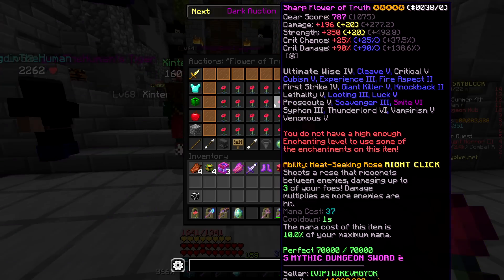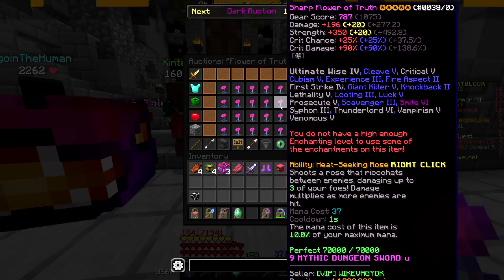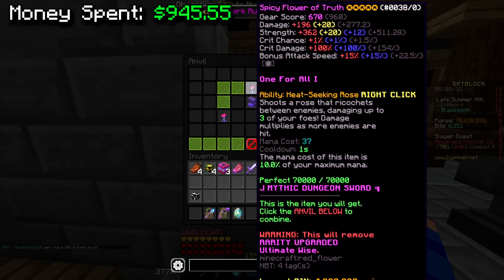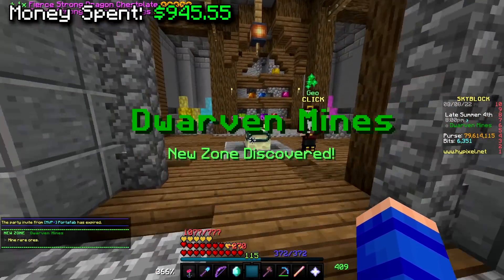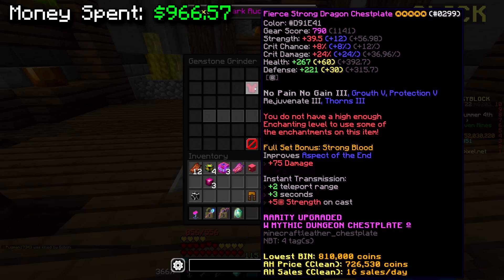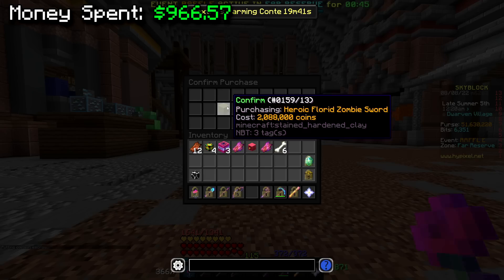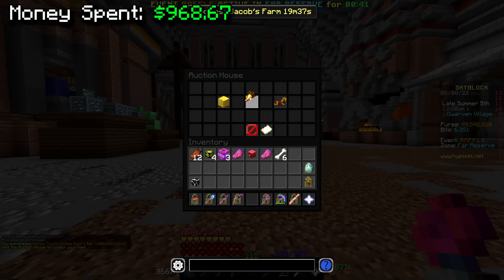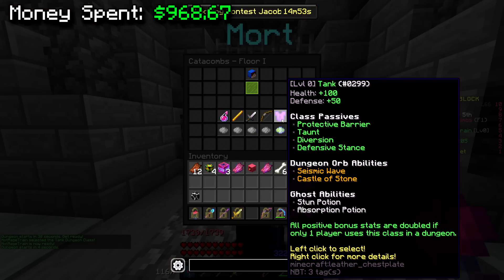Before moving on to floor one though, I wanted to make some upgrades to my gear. The first thing I did was purchase a new flower of truth since the one I was currently using wasn't five-starred. Then at the suggestion of my chat, I went to the dwarven mines and applied perfect jaspers to all of my strong dragon armor and my flower of truth. I also purchased a couple of healing items off the auction house just in case I needed them for the boss fight.